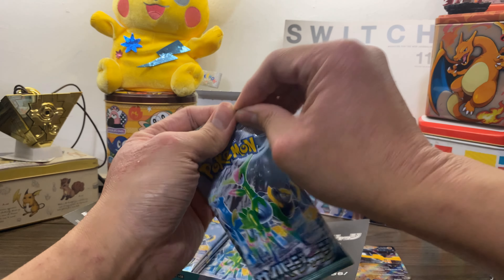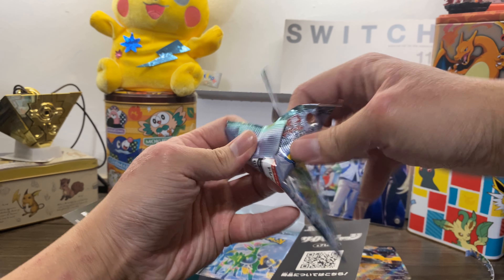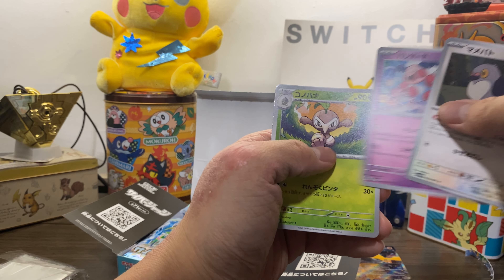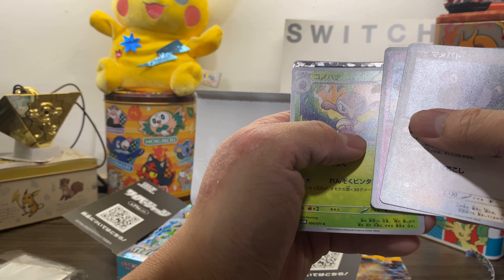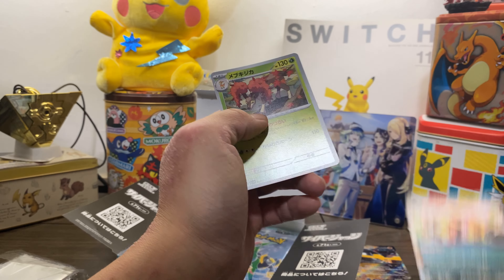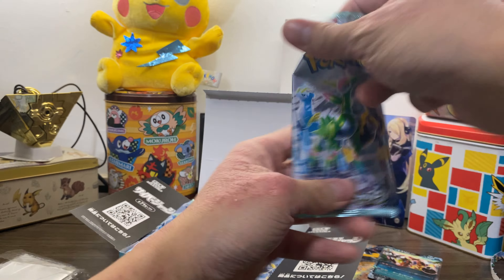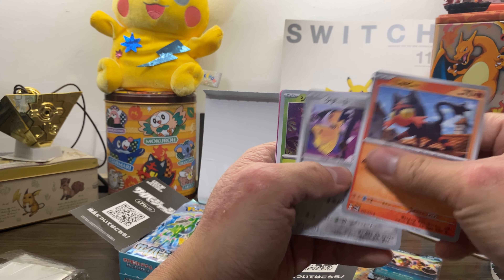Scarlet and Violet was a little bit better, but in terms of design they're kind of lacking — especially because they don't have any special forms. Farigiraf? I think? We got our first Terrestrialized Pokémon. But the Terastal system doesn't change the look of any Pokémon, so it's kind of bland in terms of design. And as we found out from the last box — this is not considered a hit.